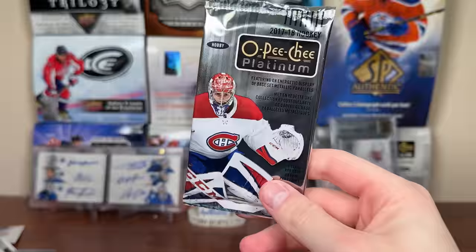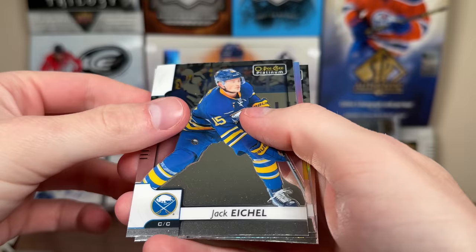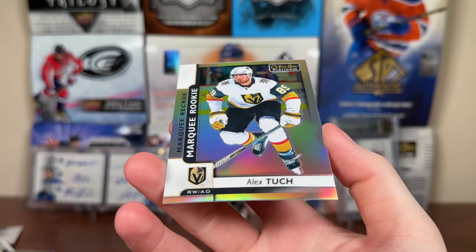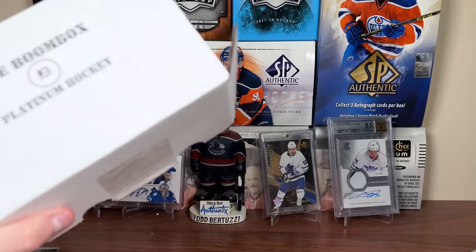And the final pack — 17-18 Platinum. I'm hoping to get a Ho-Sang from my rainbow, maybe a Tage Thompson. Let's see if we get anything from this loose pack. Jack Eichel — it's a rainbow regardless. James Schwartz. The rookie sign is that way — it's a Marquee Rookie. His teammate, Tage Thompson's teammate — Alex Tuch, Marquee Rookie Rainbow. There you go — really good player, had a really good year. Buffalo fell short of making playoffs, but hey, nice card. Alex Tuch. And that concludes this break.